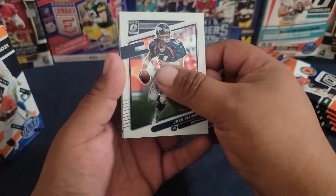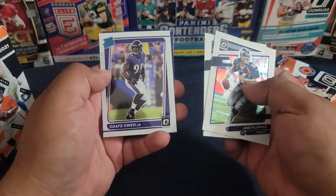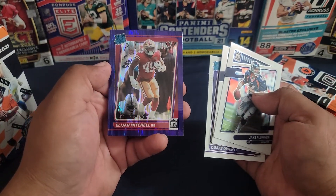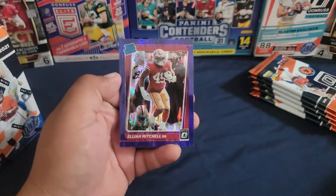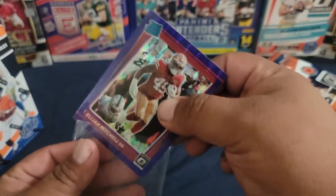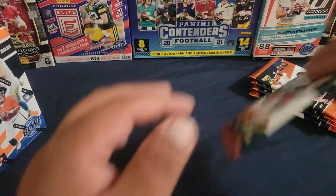We got a Jake Plummer, Carson Wentz, a Dafu O, and Elijah Mitchell rated rookie — not bad. I'm gonna keep that one for myself.